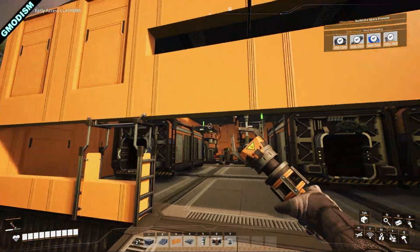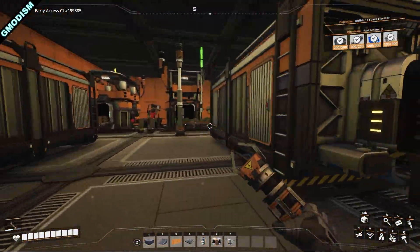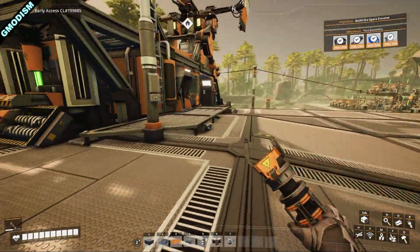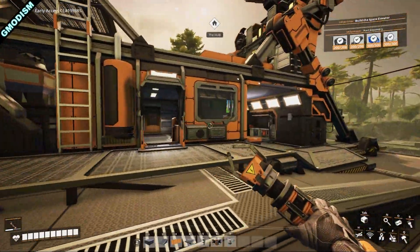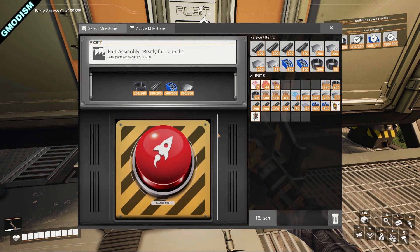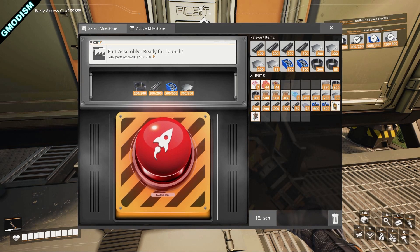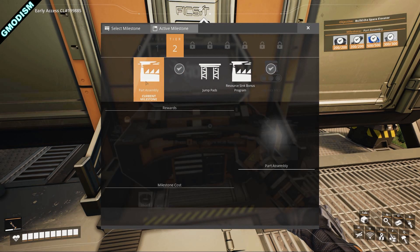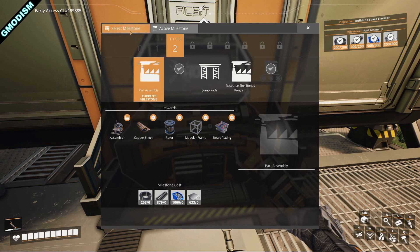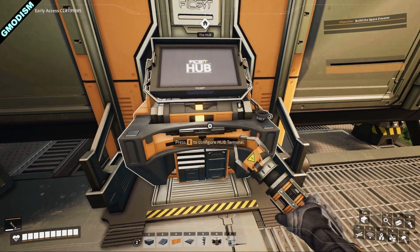This is the first factory I've made that looks acceptable — we just boxed it in and it looks pretty nice. Now we can go do some research, because before we start copper manufacturing we want to unlock parts assembly to get access to copper sheets, which we'll need for a good balanced copper setup.